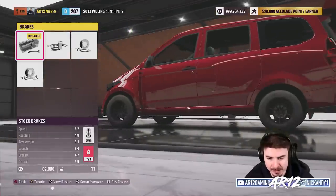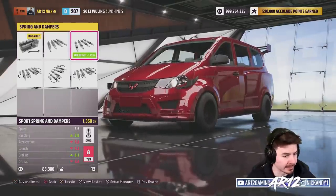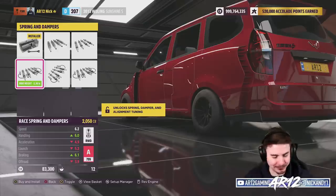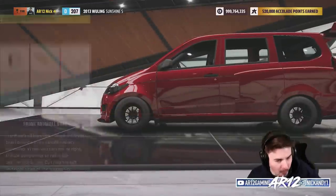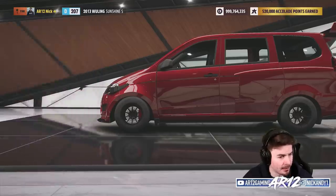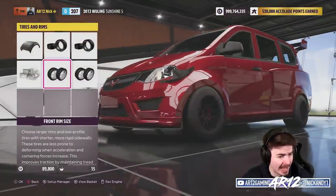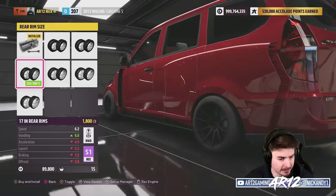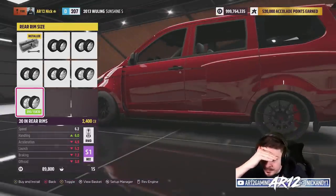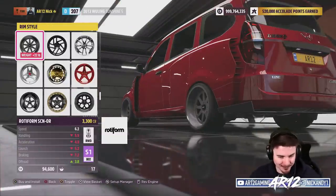We definitely need some brakes because I don't want to drive around on drum brakes. We can get some suspension, lower it down — stanced minivan. We're gonna run race suspension for right now and come back to that drift suspension. Anti-roll bars, yes please, in the front and the rear. I'm actually gonna go for the fully upgraded brakes, make it S1 class, and then hopefully bring that class limit down with some bigger rims. Super deep dish rotiforms — that's the play.